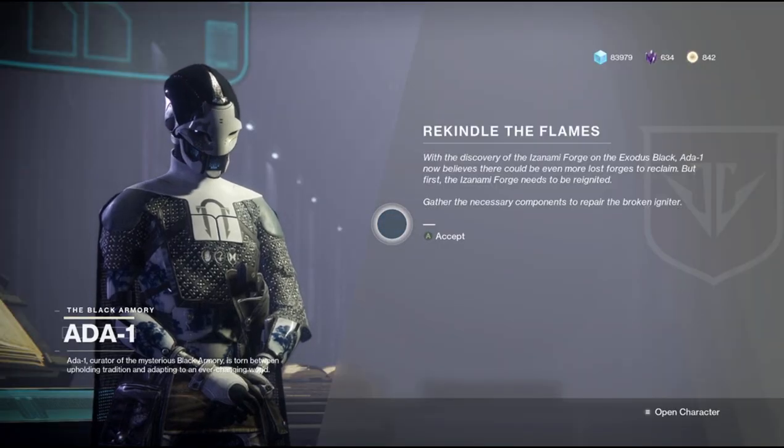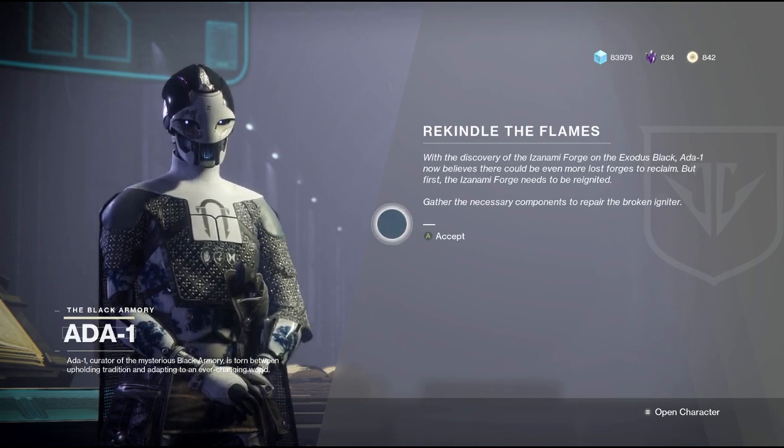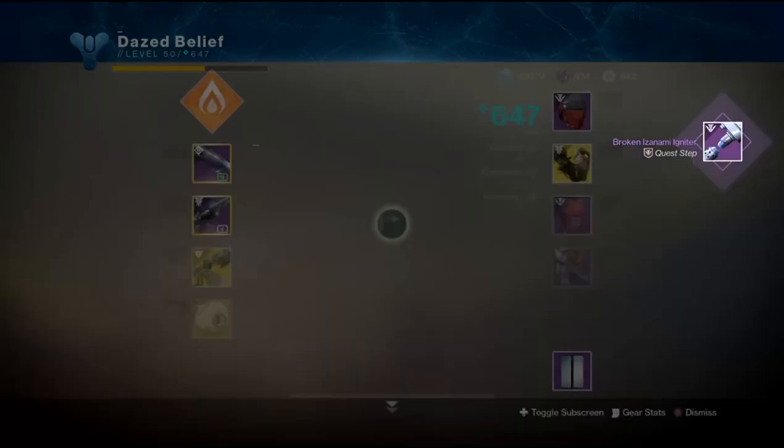You are not done yet — you go back to 801 and she gives you a broken igniter that you need to repair, along with a bunch more quest steps to do on top of that.